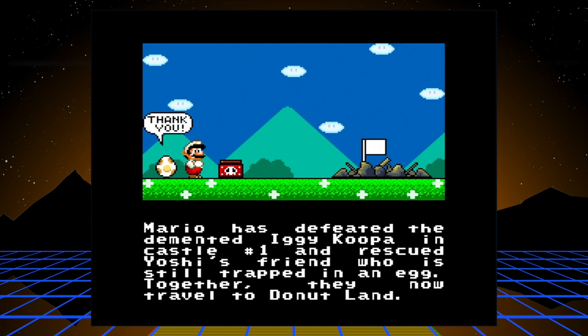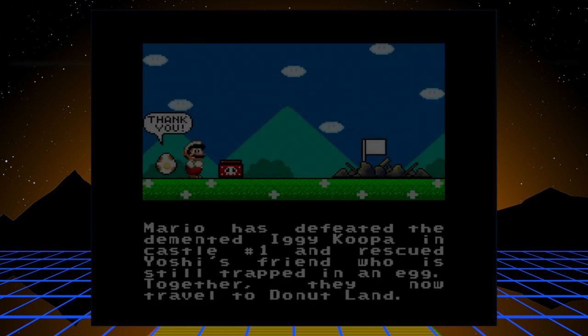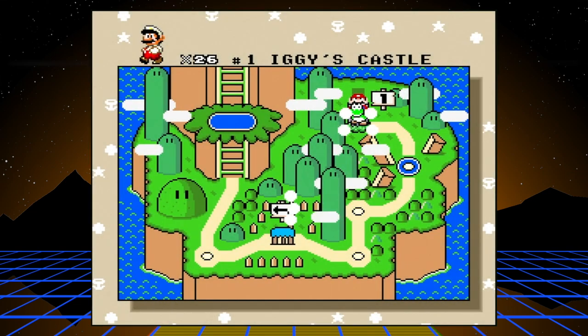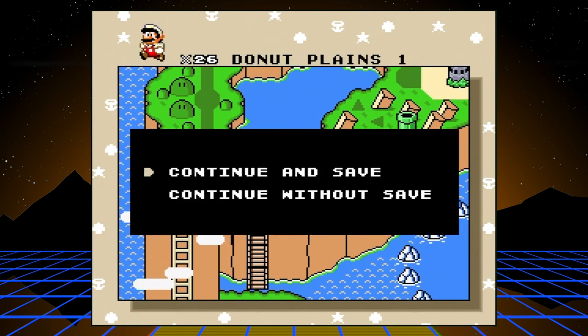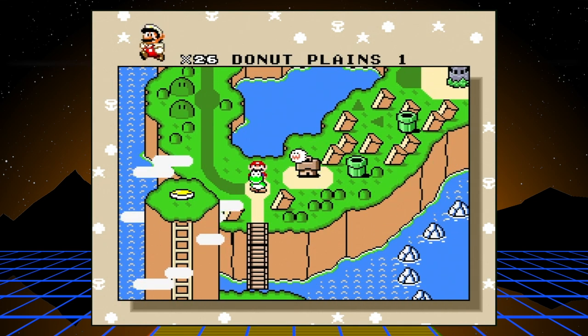Mario has defeated the demented Iggy Koopa in Castle No. 1 and rescued Yoshi's friend, who is still trapped in an egg. Together, they now travel to Donut Land. Thank you for watching part one — in part two we will take down Donut Land. I'll see you next time, bye!